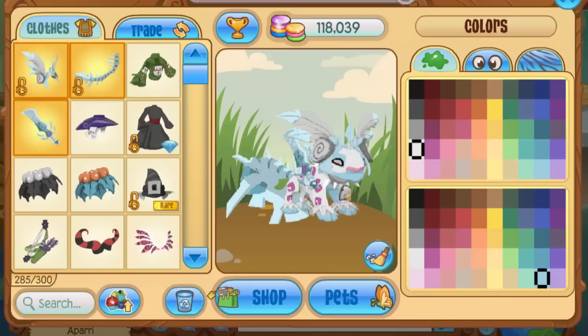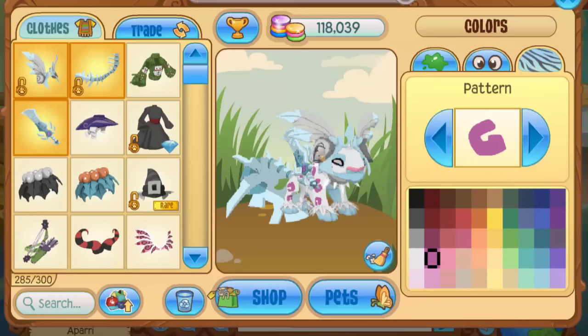Hey everyone, it's Apari here and welcome back to another brand new Animal Jam video. Today I'm starting in Crystal Sands because there was a brand new message in a bottle that just came surfing into shore. If you click on the bottle, it says 'we just found another diamond hidden underneath our cell and the phantoms must be hoarding them' — so today's message in a bottle gift is actually one diamond.